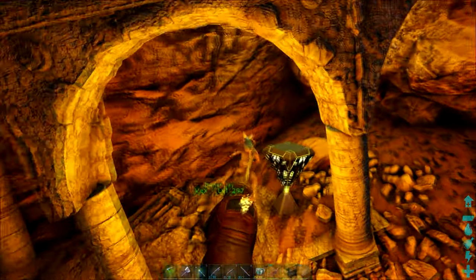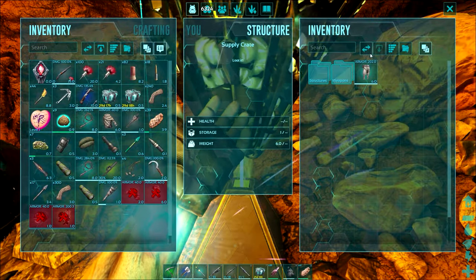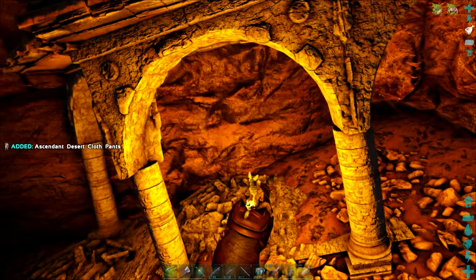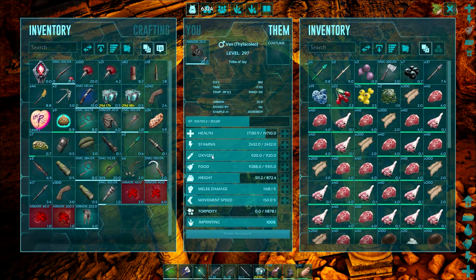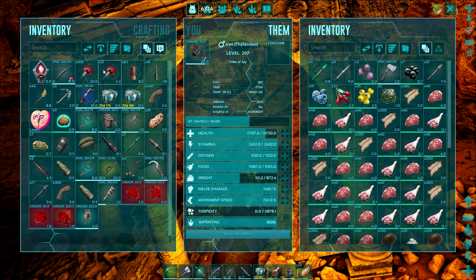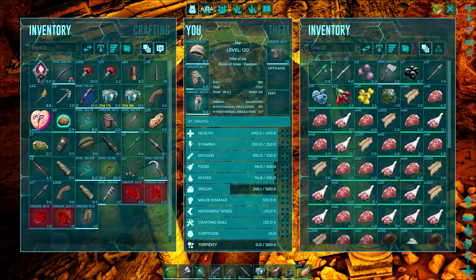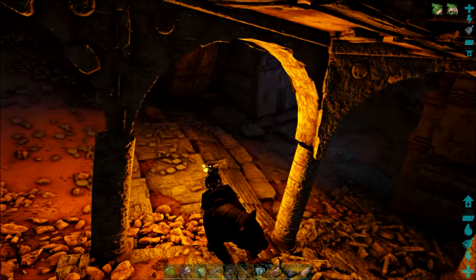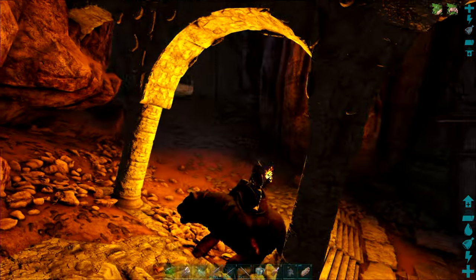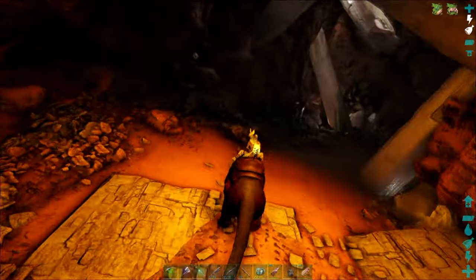Let's see what this one gives us. Oh! Nice! Ascendant pants! Well, that's good — we've got the chest piece and the gloves and now the pants as well. Just in the nick of time actually, because I keep on getting hit by amphros. So I'm happy with that. I'm just going to get another artifact.